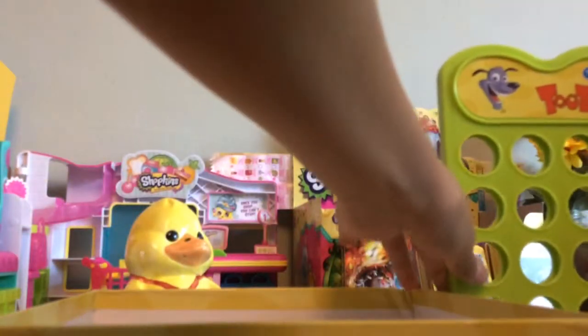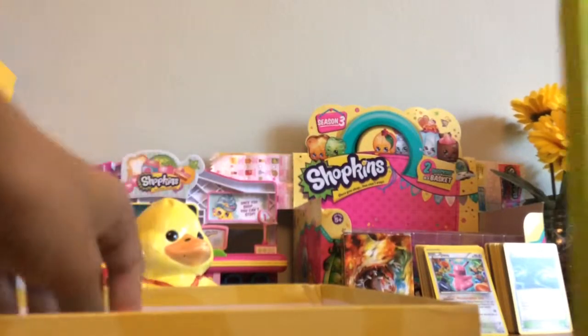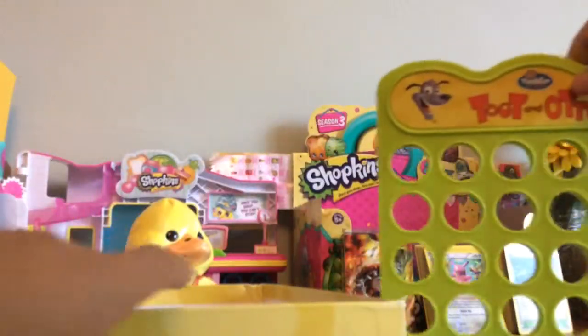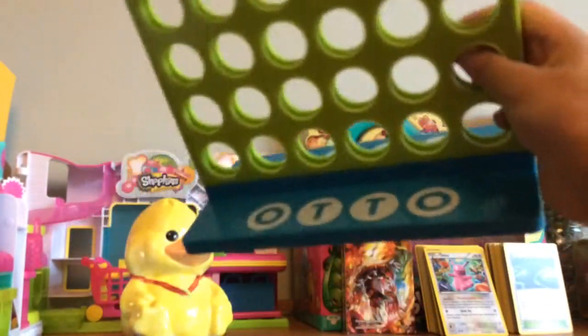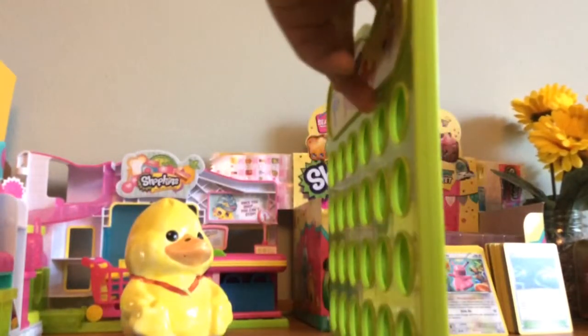You can buy this on eBay or at toy stores. So let's show you what it comes with. It comes with just two pieces you put together. If you're Otto you go on this side — it says Otto — and on the other side it says Toots.